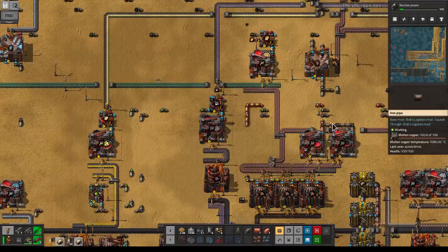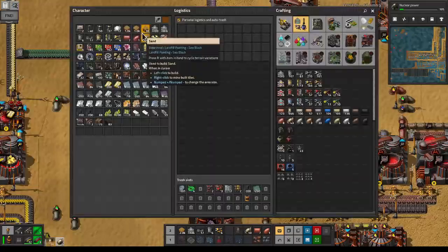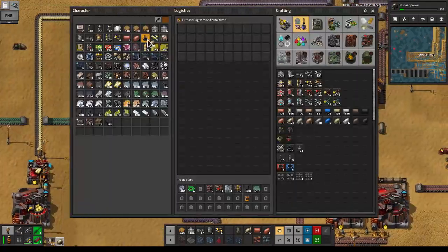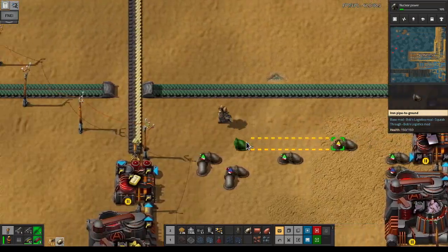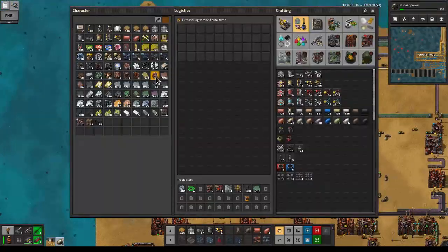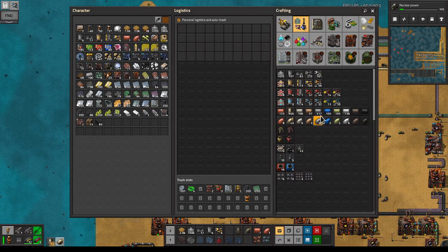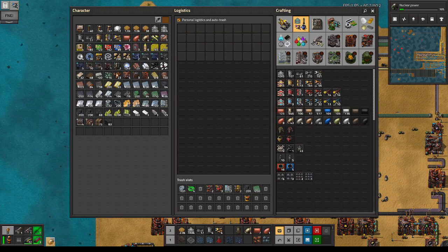We'll ferry the fluoride ore by hand and once we have robots we can automate that. We're going to go back to the old days of bringing things over by hand for a bit — but it's not everything. Once we have robots we'll get rid of that and make sure we do everything properly again.